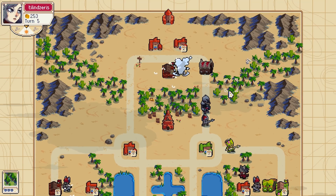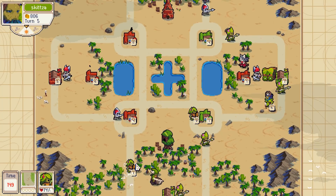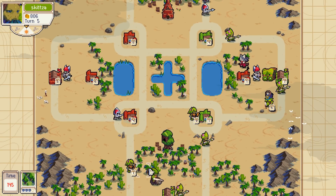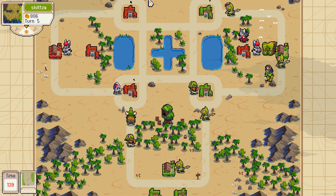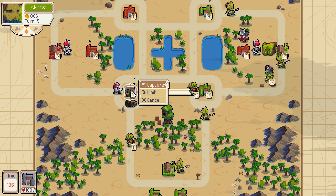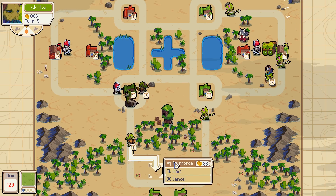I need to cap this barracks back so it's at least even. I think this is two or three turns now that I'm 200 gold below. I can at least decap that and capture it myself. Move this guy back and reinforce.